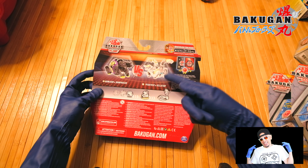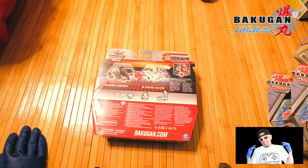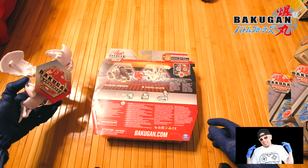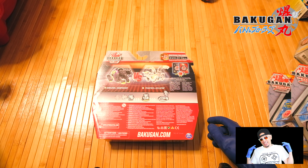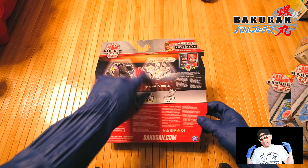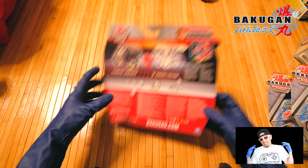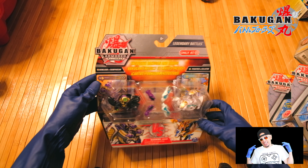I'm really excited about this because we have the Pegatrix Gilator, which went hand in hand with my Deka — so now I have both of them. You can obviously play with this one, but this is a wonderful thing to have. It has a slightly different color scheme. They both look really great. This is a Howl Ramparian, so it has kind of triple heads and a dragonish body.